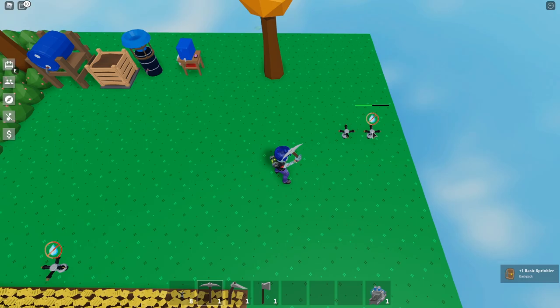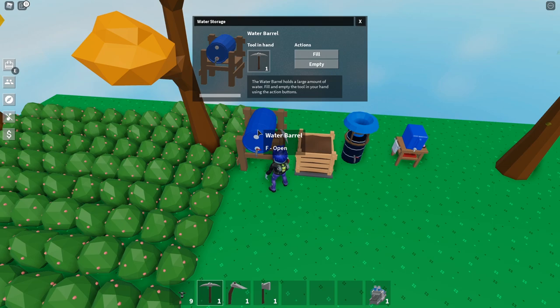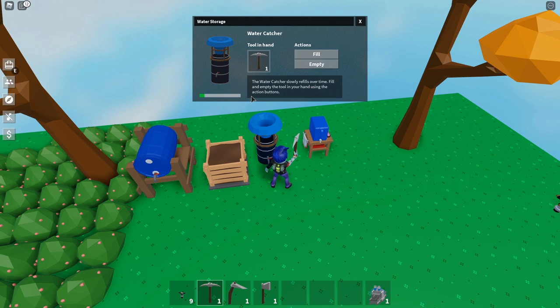In order to make your sprinklers work, you need either a water catcher or a water barrel. The water barrel has to be filled up manually — you've got to grab your water jug or water can and fill it up. It will store a lot of water though, so it could be a solution. The water catcher will fill up on its own — it catches rain essentially. It says it slowly refills over time.